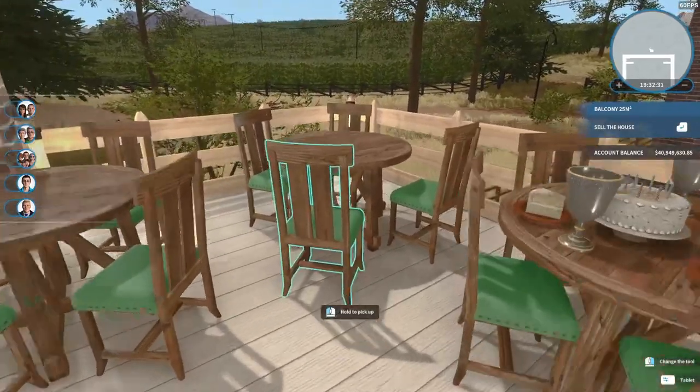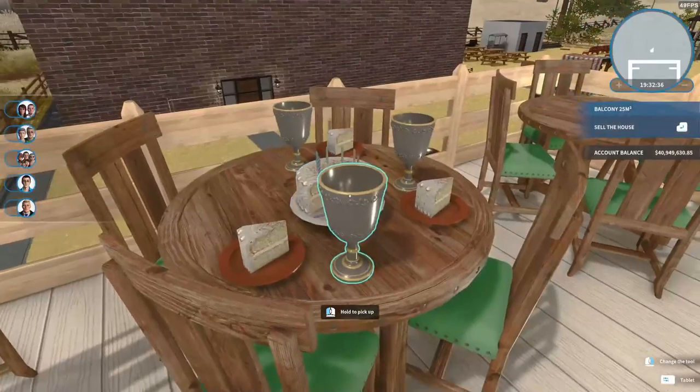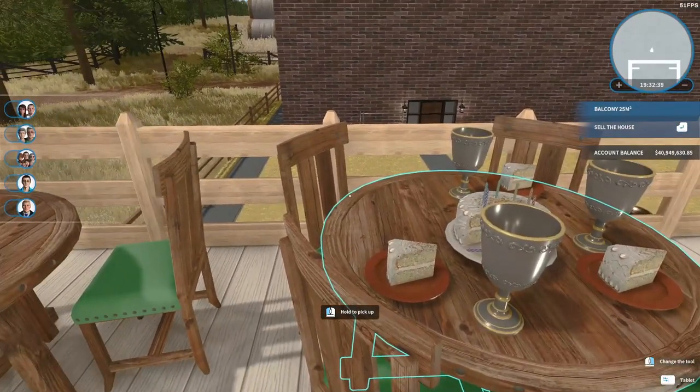Wait — one, two, three, four. You're right, there are four chairs. That must be Coco's seat. Who's Coco? That's Merck's chair!